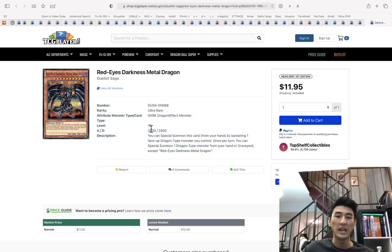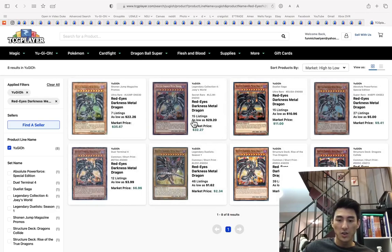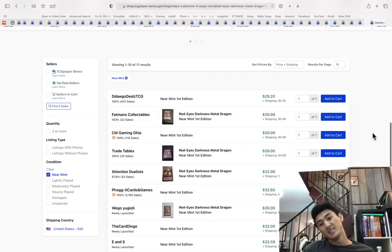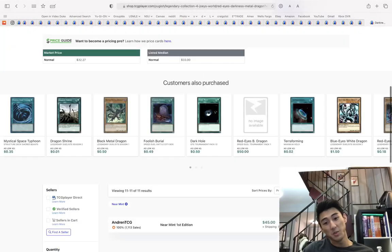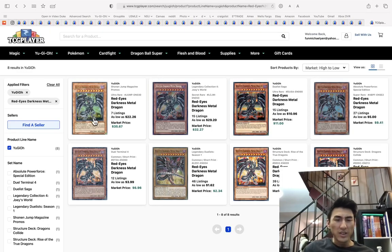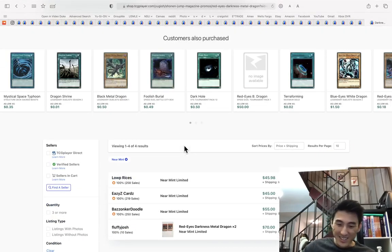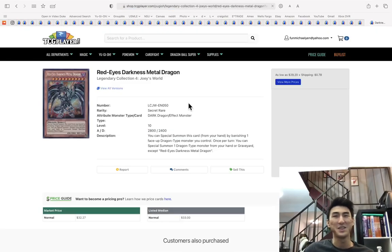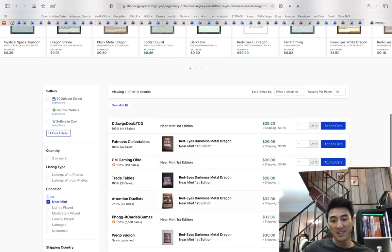Red Eyes Darkness Metal Dragon secret rare is still going up — I should have got it slightly cheaper. This card might be susceptible to a buyout. The secret rare is the version to get. You can still get one for $45. Your options are the ultra rare at a very reasonable ten dollars, then $30, then $45 secret rare. You can play three now, so a playset of secret rares would be $90.